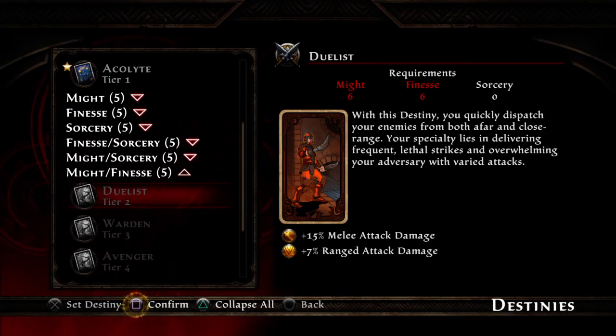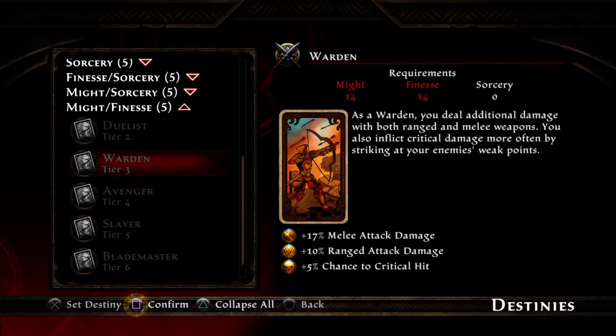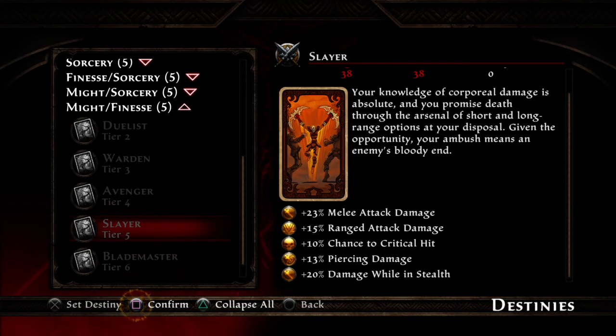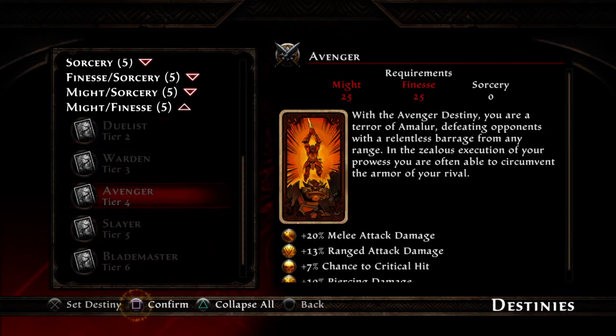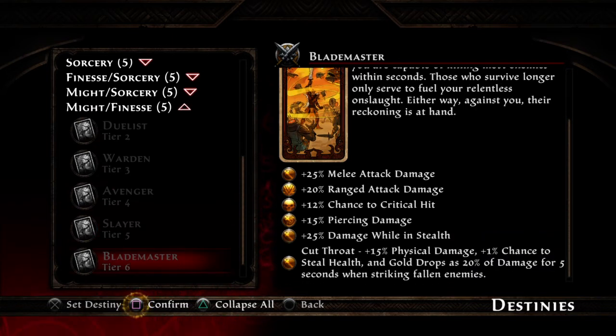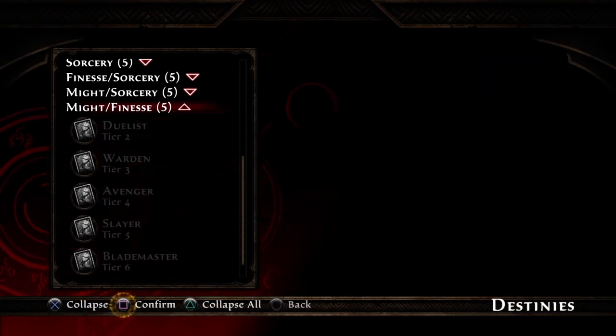Then you have Might-Finesse, which combines your red and yellow cards — these come out orange. You're combining melee attack and ranged attack, and these are probably the most offensive bonuses you'll get: crit chance, melee damage, ranged damage, pierce damage. Pretty straightforward — you're like a weapons expert. Duelist, Warden, Avenger, Slayer, and eventually a Blademaster. As a Blademaster you get health and gold bonuses, stealth bonuses — it's really impressive.